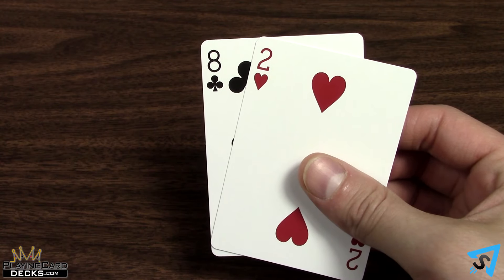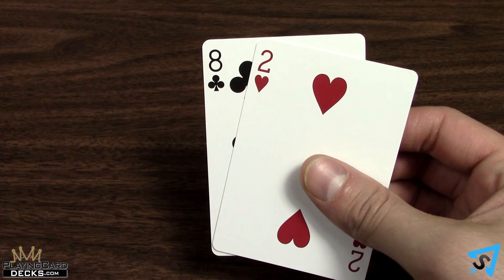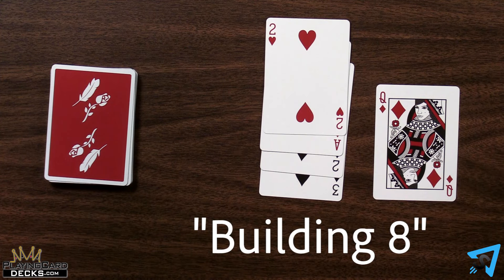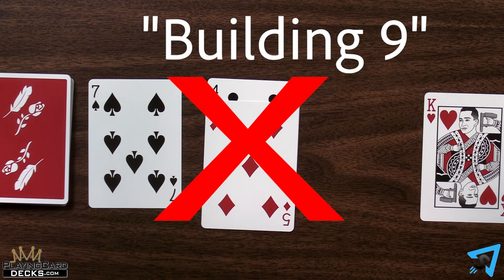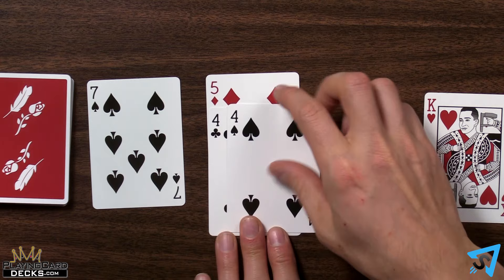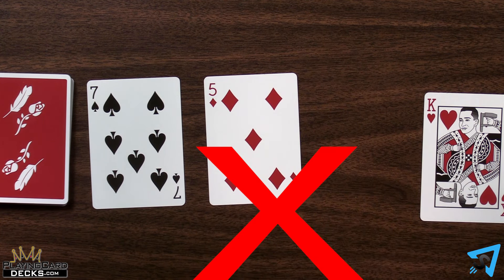To continue the example, your opponent holds an 8 and a 2. They may add the 2 from their hand to the pile and say, "building 8." When you make a build, it must include the card you just played, and you cannot create a build entirely of cards that were already face up on the table. Cards which have been made into a build can only be captured as a unit, never individually.